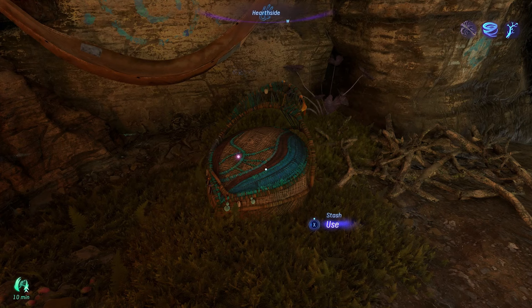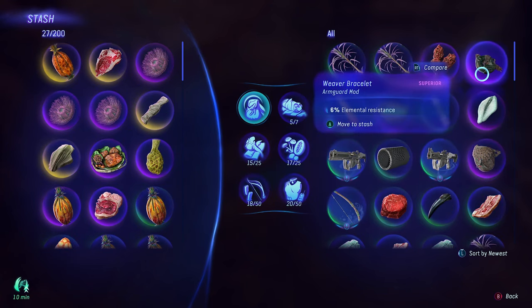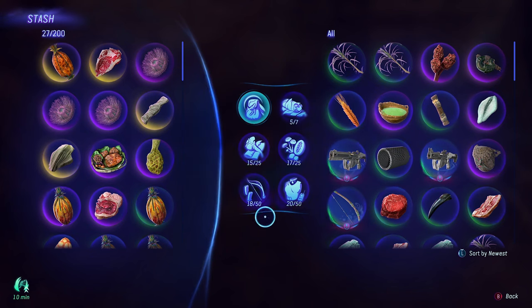Last but not least, make sure you are using your stash. You have a very small amount of inventory space — you can only carry seven meals, up to 25 materials, and 50 pieces of gear. For gear you don't want, contribute it to different clans to get rid of it. But when it comes to materials, always put them in your stash. You can store 200 things in your stash, and when you go to Na'vi camps you can find the stash box and keep everything there — it frees up your carrying slots.